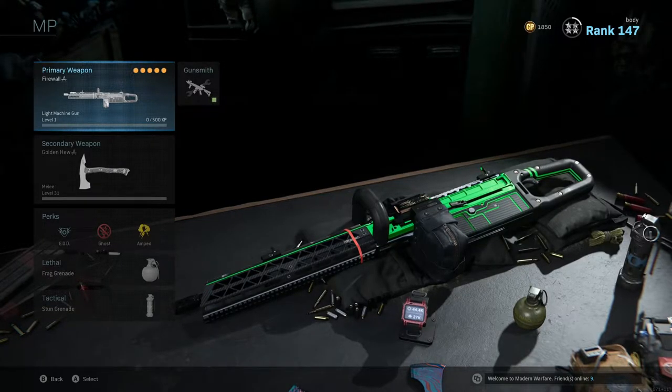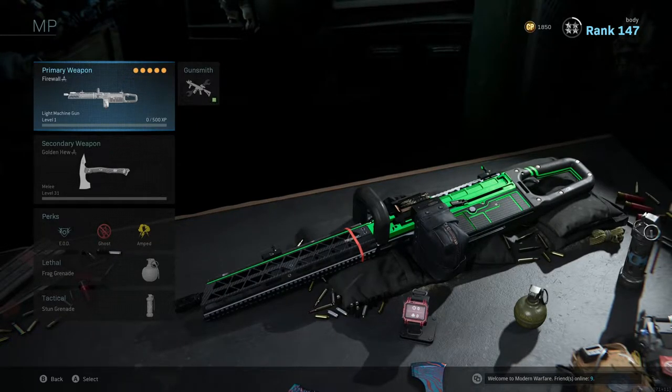It's my favorite color — look at this bright green. That shit's my favorite. Damn, it looks clean. Let's jump into a private match, test it out, and then let's hop into a game.